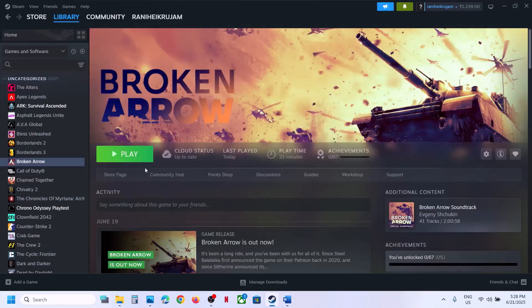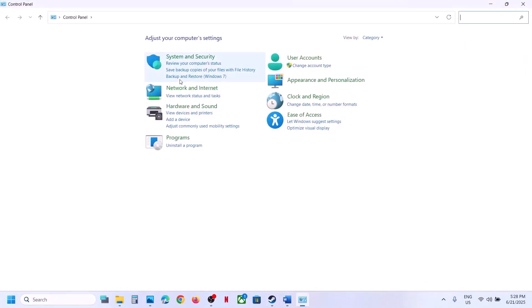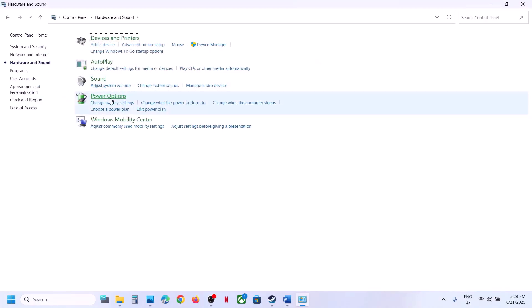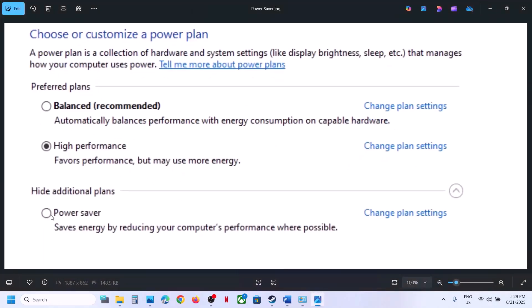The next step is to try Power Saver mode. Type Control Panel in the Windows search box, go to Control Panel, Hardware and Sound, then Power Options. Select Power Saver and launch the game to check. You can also try Balanced or High Performance to see which one works best for you.